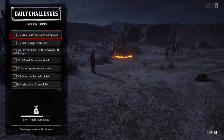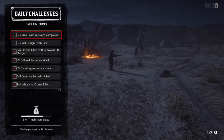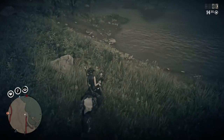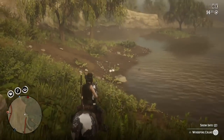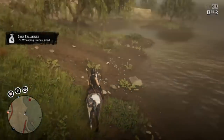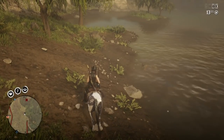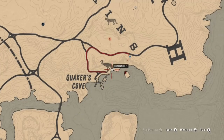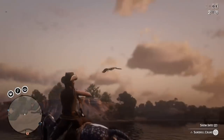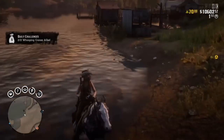We're going to show you a location where you can get three of these done easily at the same time, and that's going to be in the Great Plains slash Quaker's Cove Black Water area. For the whooping crane, sandhill cranes also count. I recommend coming to this location just north or east of Quaker's Cove depending on which direction you're traveling, and you should be able to get these done no problem.